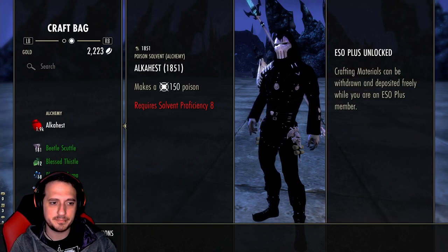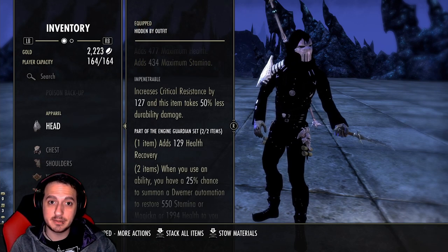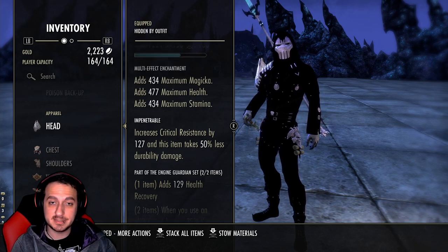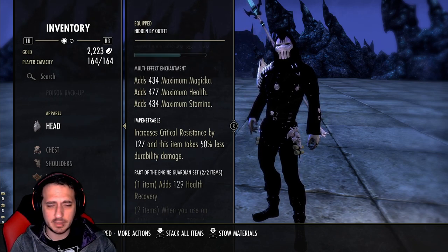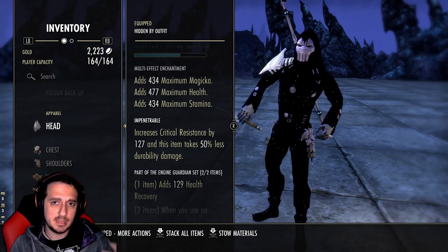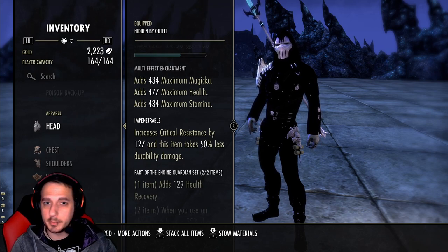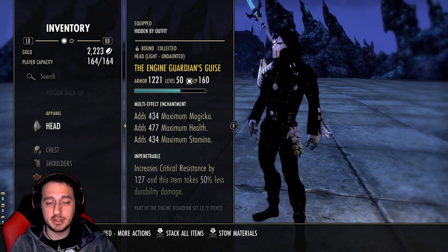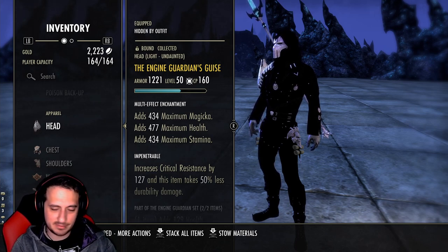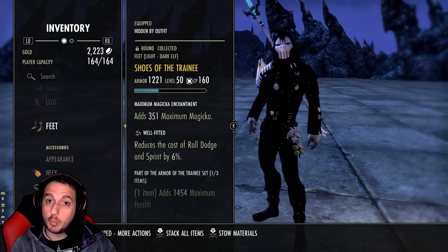Next up we're running Engine Guardian, which gives us additional sustain and resources, and it actually eats a lot of hits — it eats so many meteors. You can also run Battle Orbs if you want a bit more burst, or Blood Spawn if you want to be a little tankier with more self-regeneration. It's entirely up to you, but I'm opting for Engine Guardian because it comes in clutch a lot of the time.